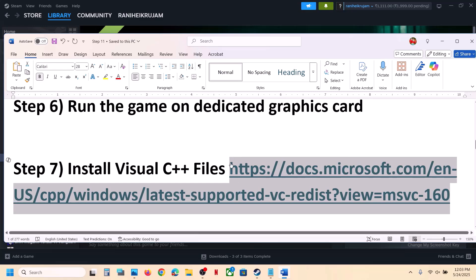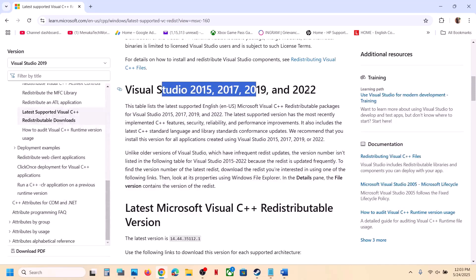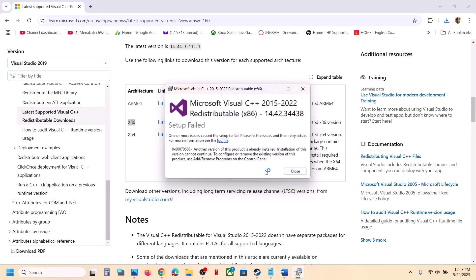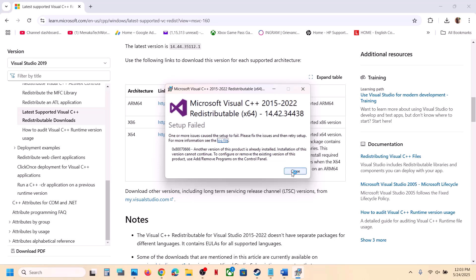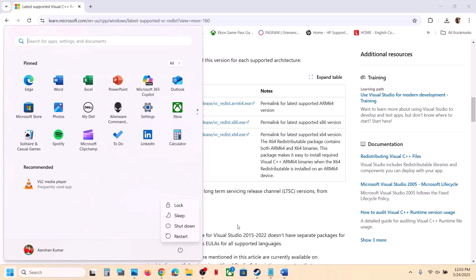Still not working? Install Visual C++ redistributables — this is important. Open the Microsoft Visual C++ download page in a browser. Scroll down and download both the x86 and x64 files. Run each EXE file: if you see a Repair option click Repair; if you see an Install option click Install. Ignore any error message if it says already installed. After installing both, a restart is required — restart your computer and launch the game.